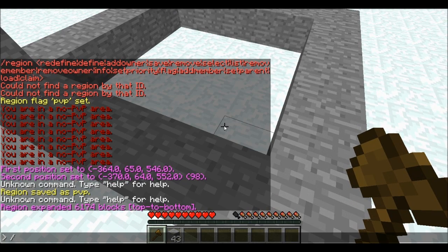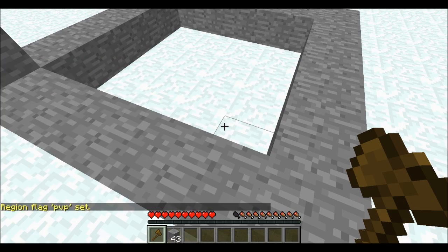Now let's get PVP on. Type /region flag, then the name of your region — so in this case, PVP — then PVP again for the flag, then allow. So the full command is: /region flag PVP pvp allow. After you write flag, write the name of your region, then write pvp, then write allow.